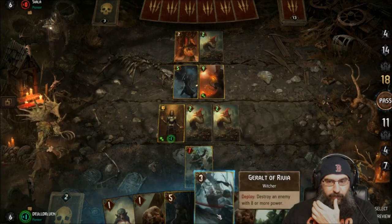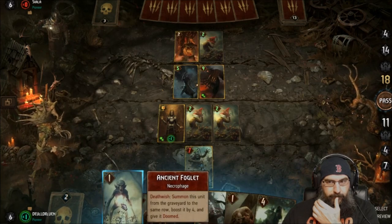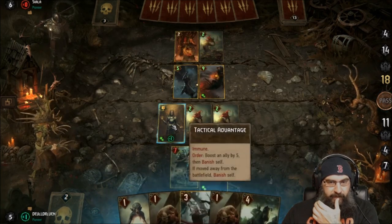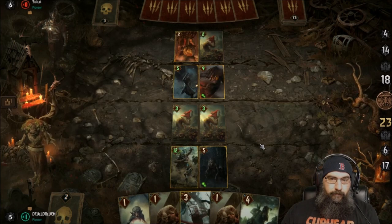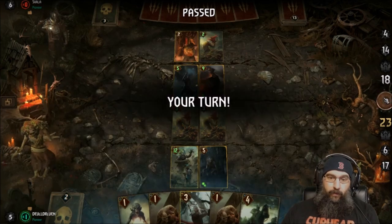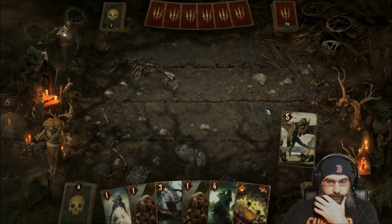Geralt has to target a unit unfortunately. Let's play this and bump up this so we're up. Hopefully we can play these next. He passed, okay, we're cool with it. So the phoenix is going to come back for him. There's old spear tip.